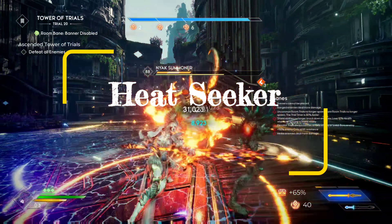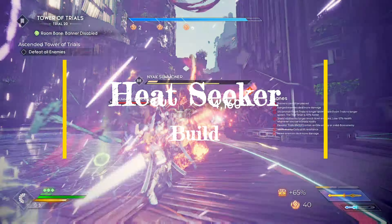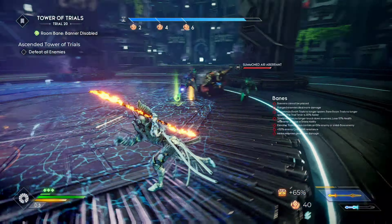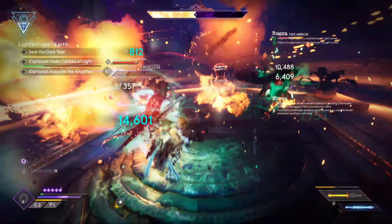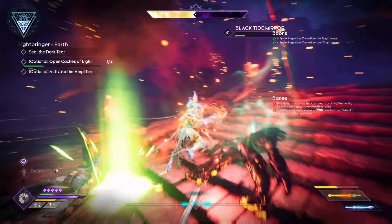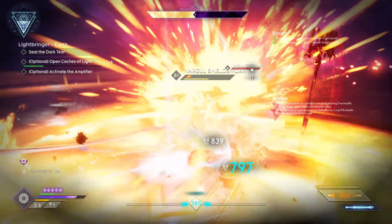This is the Heat Seeker build. It is a Phoenix build. There are plenty out there, so I wasn't too anxious to start this one, but I was able to find a few ways to make it unique, fun, and OP. One of the main things we're going to be using is our shield. We're going to be hurling it at enemies, causing explosions when we come into contact with them — hence the name Heat Seeker — because we're going to be throwing it around and causing explosions like rockets.